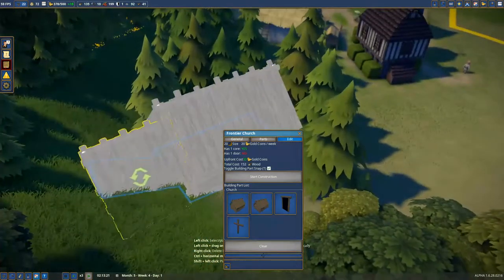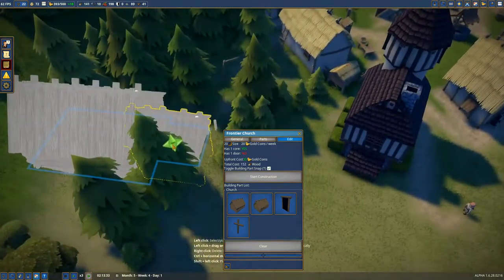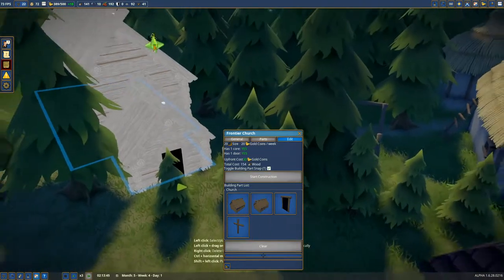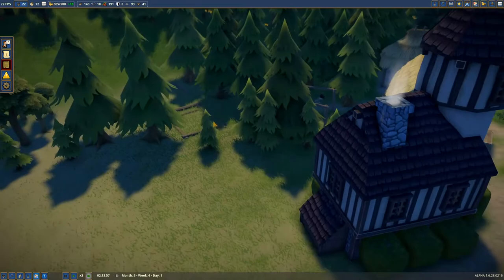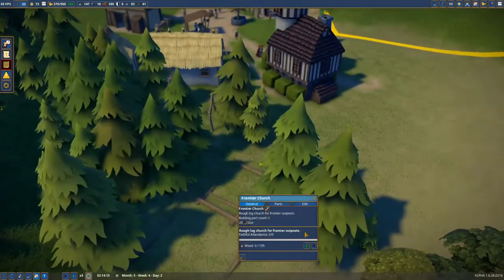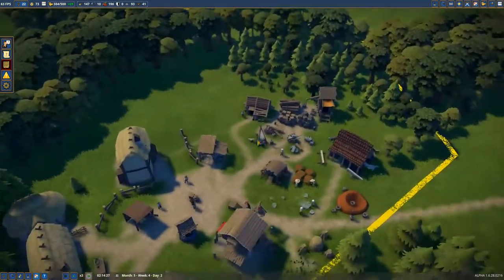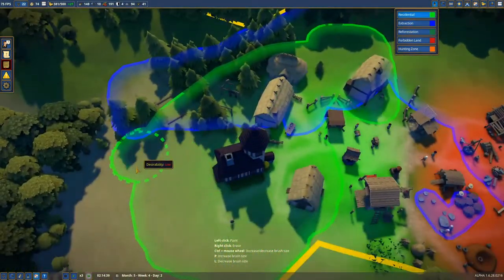The frontier church is a very simple build and significantly cheaper — it'll cost me five gold coins a week, which I think is acceptable. It cannot be a simpler build. We'll stick it off the back here — actually stick it out the front — put the door and a cross up here, and another cross right here. It'll hold 20 people in time, so not really enough for a village, but it's a good place to start.